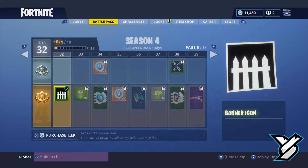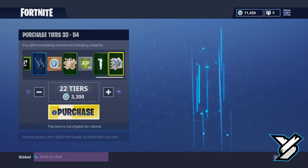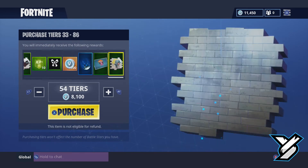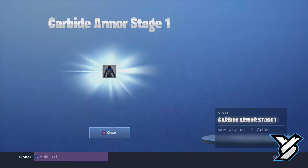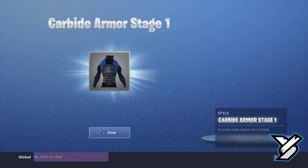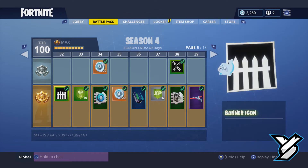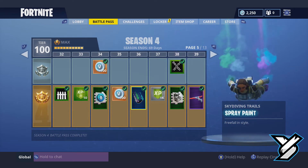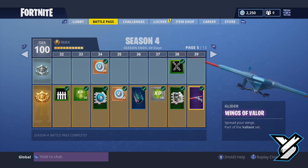So we're gonna go ahead and buy the rest of the tiers, because I've got quite a lot of stuff here. I've done this purposely for this video. There we go — purchase. Let's go back. We had the dance, and we got some spray paint, a skyfall skydiving trail, and we got an awesome new glider that looks pretty badass — like a falcon.